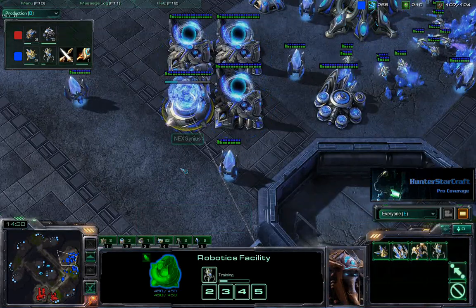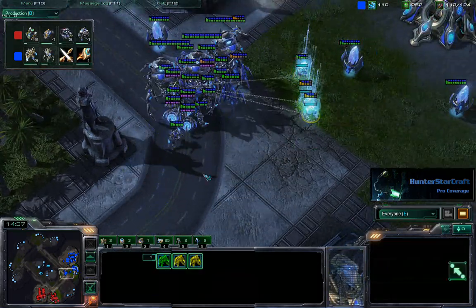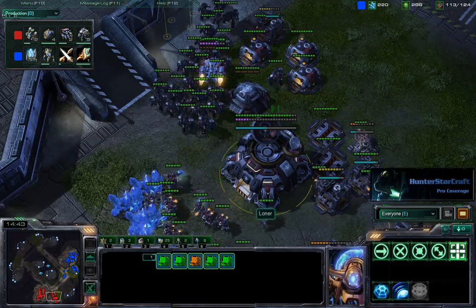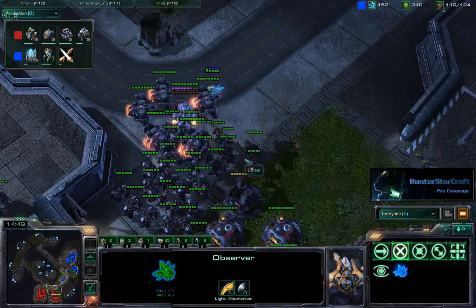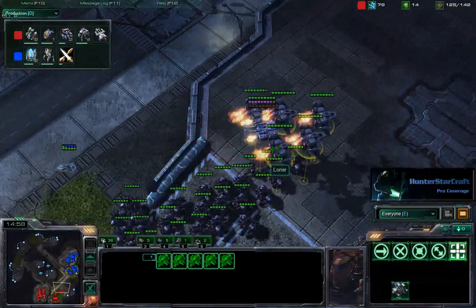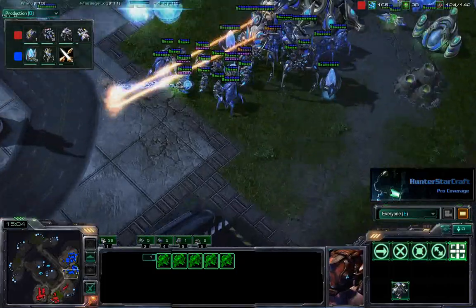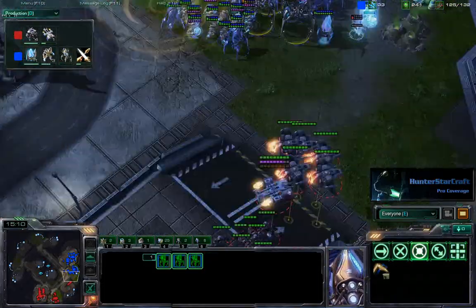There are only two Colossi as of now, but there's another on the way. Once you're going pure Marauders, Colossi are pretty powerful against them, especially when you can use force fields effectively. The Terran player looks to push very shortly, massing up units — almost 30 Marauders, and still only four Vikings overhead. That's just so important to get shots off on the Colossi.